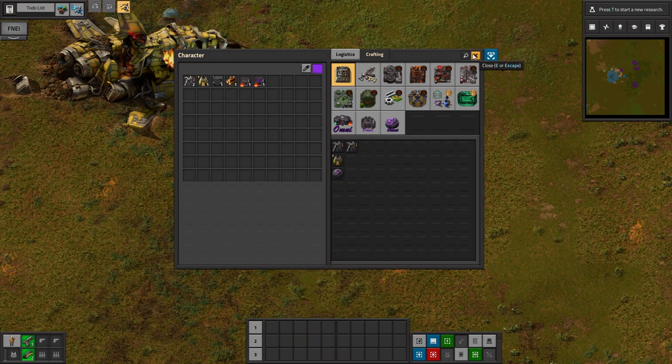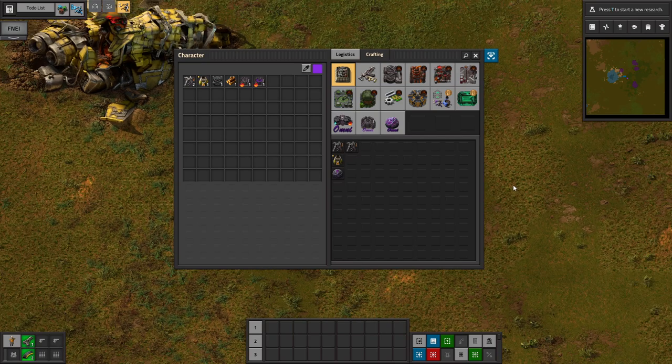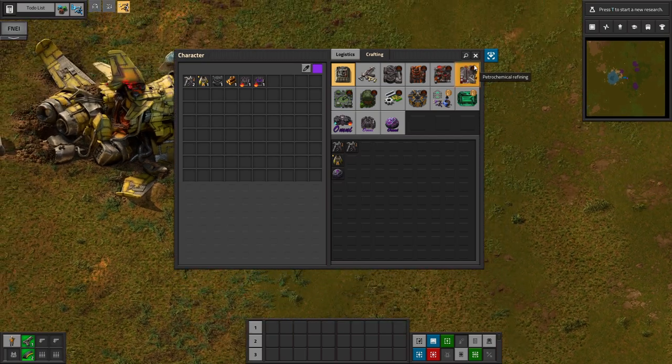I'm excited to use Omni Compression in the late game because we can much more easily make a megabase, and the UPS considerations won't be as bad because we can have fewer buildings. And then there's Omni Wood, Omni Energy, and Omni Water, which allows you to do a lot of things with liquids. Omni significantly changes the playthrough.